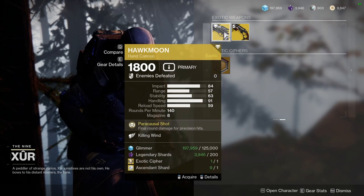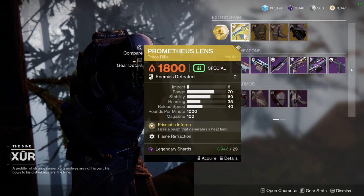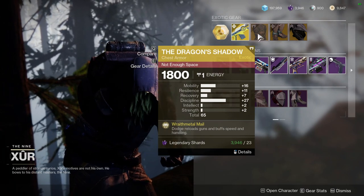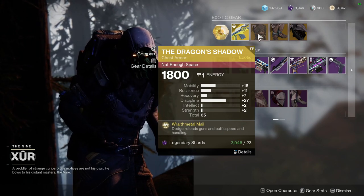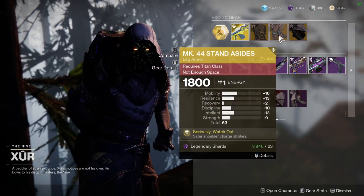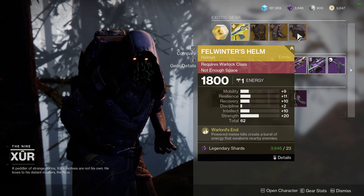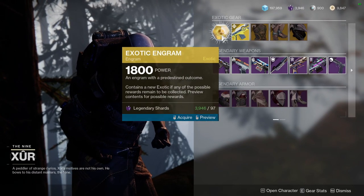For Hawk Moon, we have Killing Wind, which I actually like. Deadman's Tale with Moving Target, which might actually be viable now. And then we have Prometheus Lens, which I would definitely say is worth a pickup. Dragon's Shadow with Mobility at 16, Resilience at 11, Recovery at 7, and 27 Discipline — man, if Discipline and Recovery had switched, this would have been a nasty roll. And then we have Mark 44 Stand Asides — I like this because you get extra shields. If you run this with Arc Titan, you get a shield on top of a shield on top of a shield, which is ridiculous. And then Felwinter's with okay rolls — I've definitely seen better. Let's see what I'm going to get — probably trash, I always get trash.